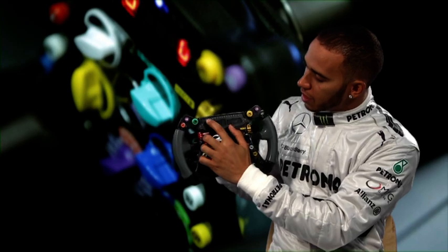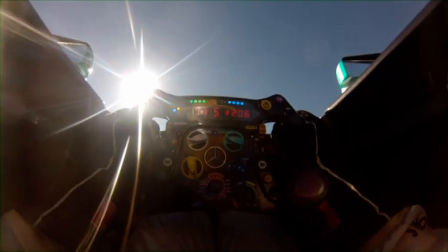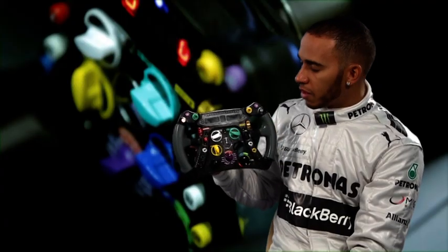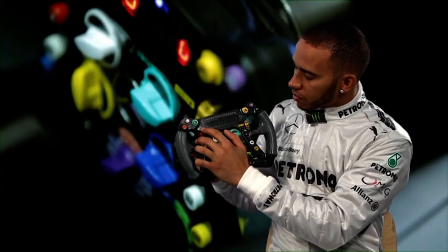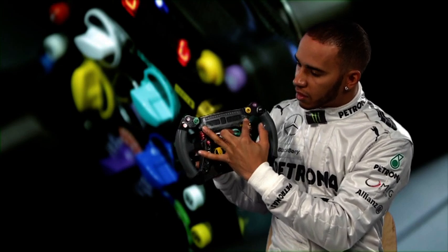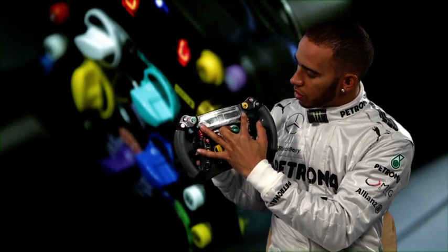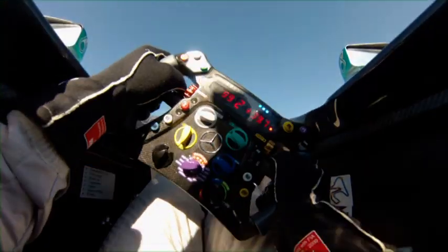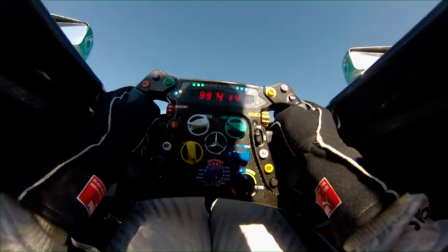On the display here, you have all these lights. When you're accelerating, the lights increase up here, and once they get to here, that's when you shift up gears. The two outer ones — when there's a yellow flag, those two yellow lights flash. If a red flag comes out, the bottom red lights come on. You have your gear setting in the middle here.